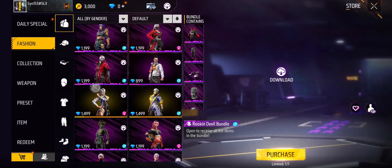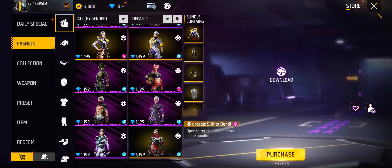From here, just select any of the bundles you want to buy for yourself. To buy the bundle, you must have gems. So guys, that's how you buy the bundles on Free Fire on your account. If you find our video helpful, please leave a like.